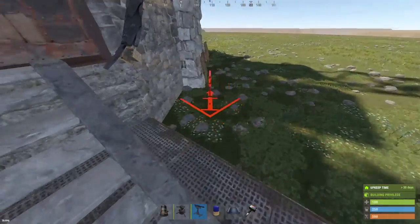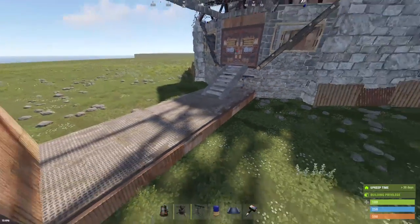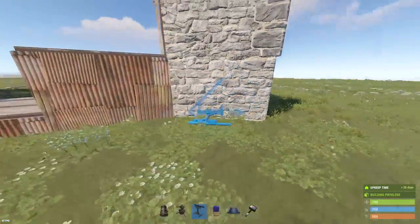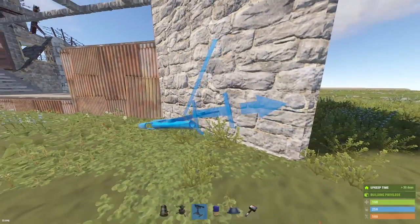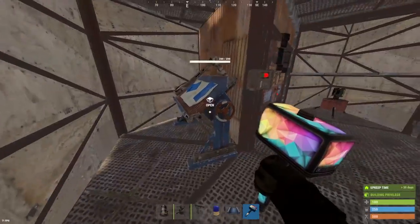And then I'm throwing some shotgun traps down under here since you can't really see furthest to the left and right of the gate. Also, here's some pretty nasty shotguns you can put on the outside of your externals. If you're in a forest, these kill people all the time — I love putting shotgun traps on the outside of the base.